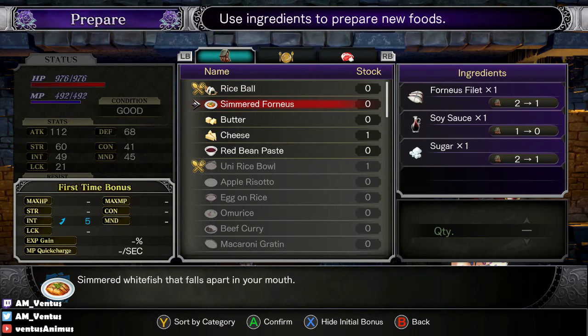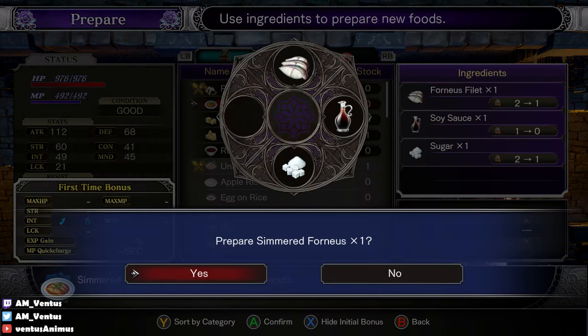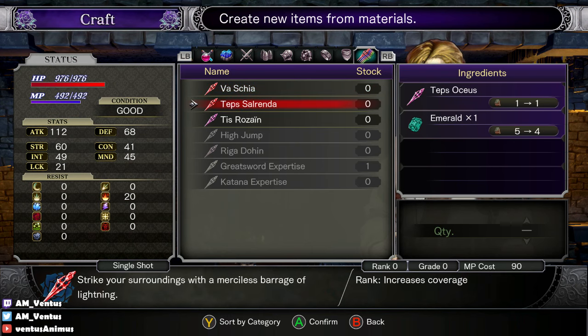Simmered Forneus — that's disgusting, or is it delicious? Summon a hunk of ice and drop it on enemies — that's the spell one of the enemies used on me. Actually no, it was Buster Rod who used it on me. Teps Oseus — that's the lightning attack, right? 'Strike your surroundings with a merciless barrage of lightning.' Is that Zangetsu's downward attack?